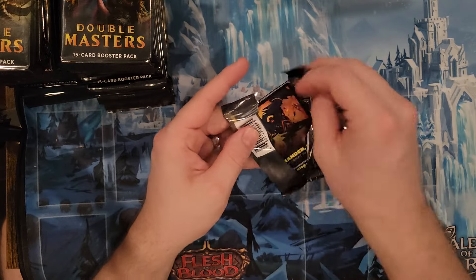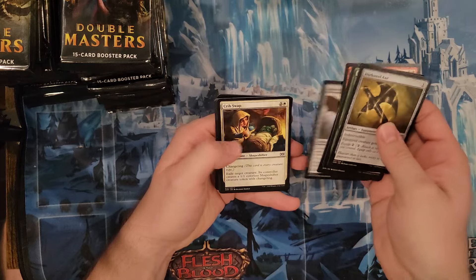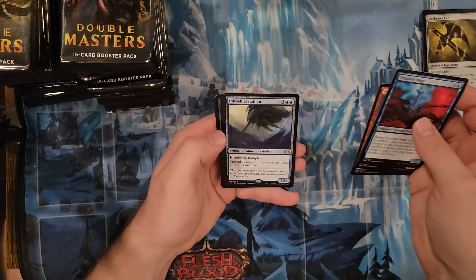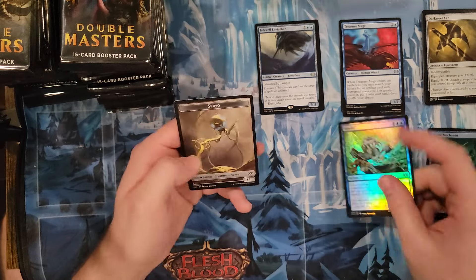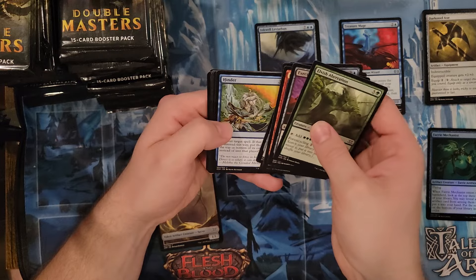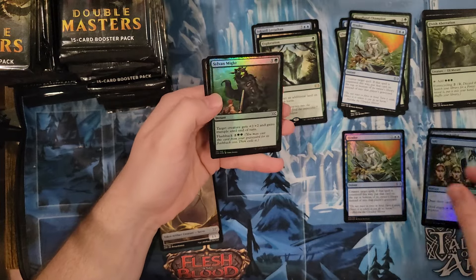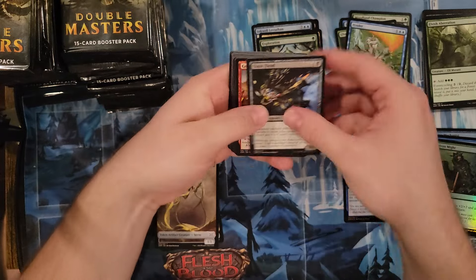We're obviously hoping for pure insanity — all mythics, foil Mana Crypt would be really sick, Chrome Mox is in here, Lightning Greaves, Darksteel Axe, Treasure Mage. There are a few uncommons actually that are surprisingly pricey. Rares in foil — nice. Our goal is hopefully to hit at least two Mana Crypts out of here, that would be pretty sweet. Sylvan Myite and another Servo token — I'm sensing a theme here on the Servo tokens.